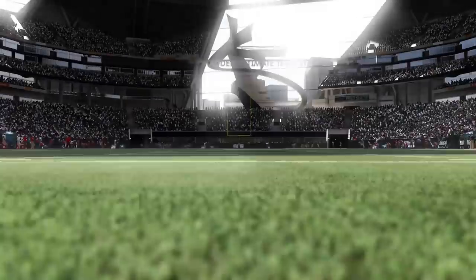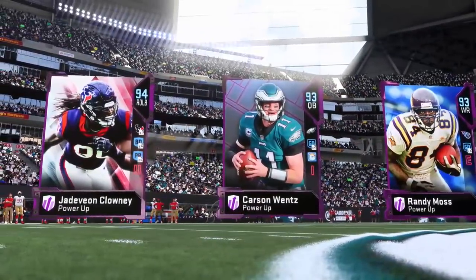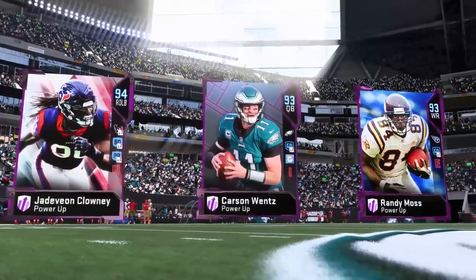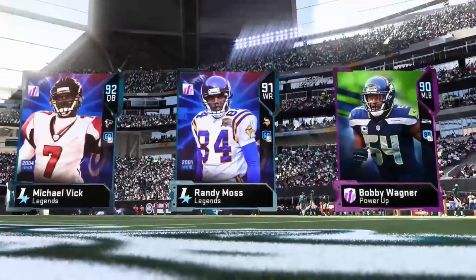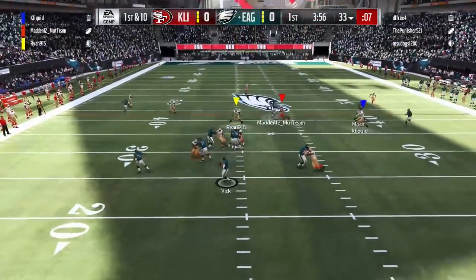You'll also see the top three cards that we have for our team: Clowney, Wentz, Randy Moss — all of them powered up. And our opponents have Mike Vick, Randy Moss, and Bobby Wagner. Not quite as great a team, but still very, very good.